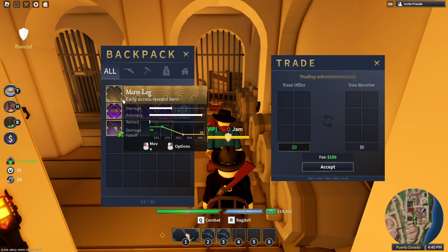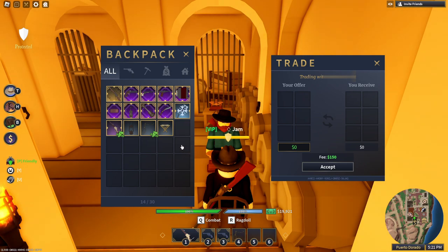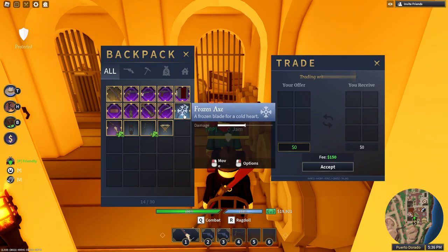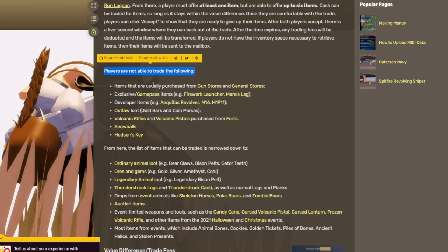Another thing to note: you can't trade gold items, early access items, game pass items, or general store items. You can only trade pelts and valuable sellable things — so legendary pelts, normal pelts, zombie pelts, polar bear pelts, claws, and teeth. You can also trade event items like the frozen volcanic axe, the cursed volcanic pistol, red items, blue items, and frost items. Every single auction house item is guaranteed to be tradable.